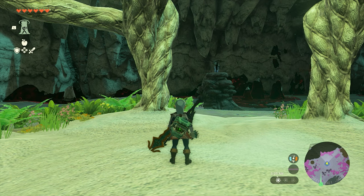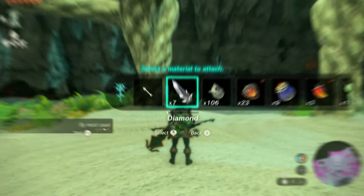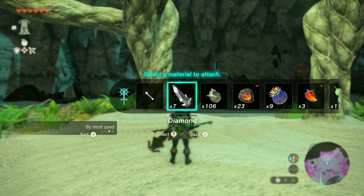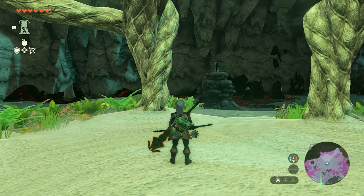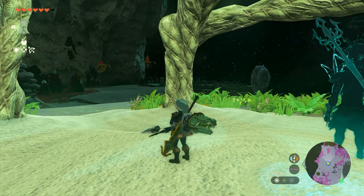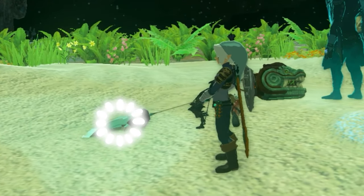Now that you have your bow equipped, make sure that you tap ZR in order to bring out your bow. Then you're going to press up on your D-pad to select the diamonds. Once you do that, there's going to be a green animation which will let you know the process has been done correctly, and you will be able to confirm that the diamond is at the end of your arrowhead.